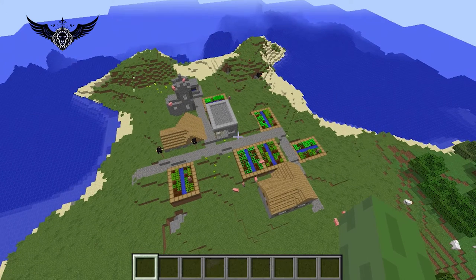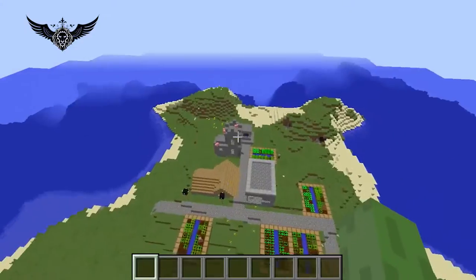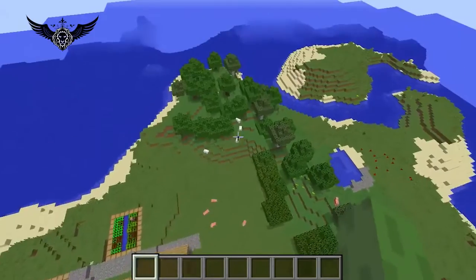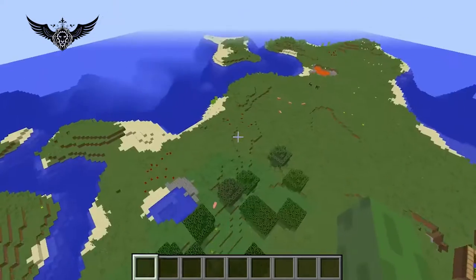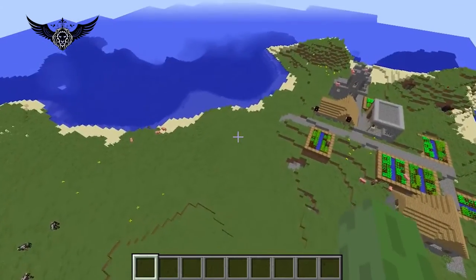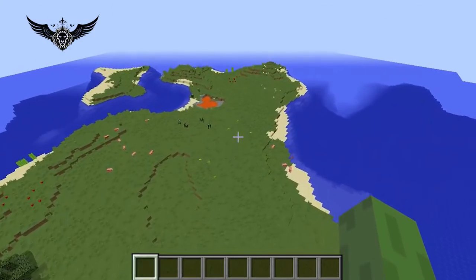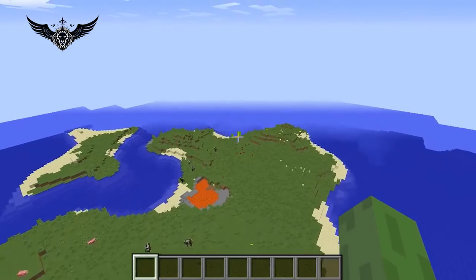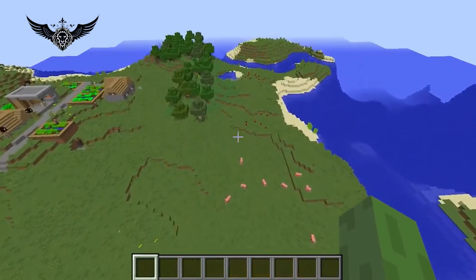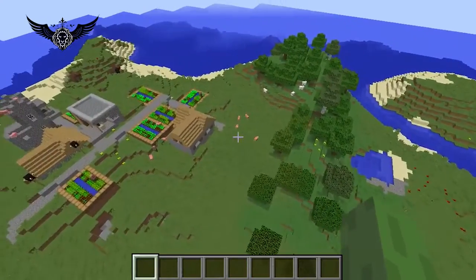And finally, number 1. Check this out — there's a village, actually a personal village on your private island. You also have cows, sheep, pigs, different types of trees, a lava lake, and even sugar canes. You have everything you need and I assure you don't need to leave this island at all. This is the best island seed I've ever found. If you didn't pick any of the other seeds, I highly recommend trying this one because you're gonna love it.